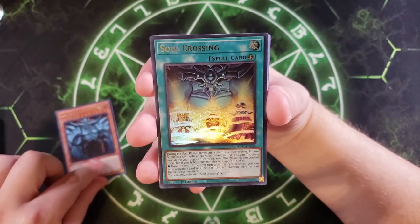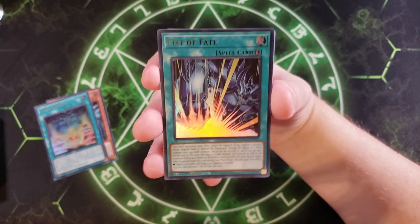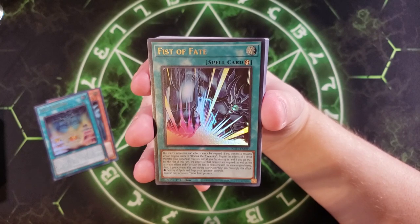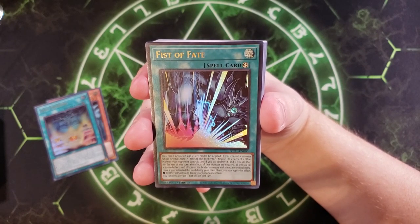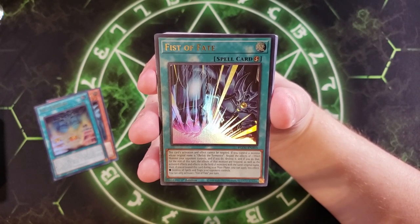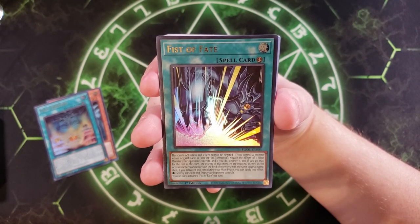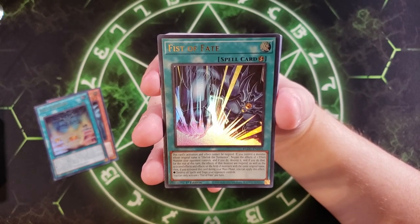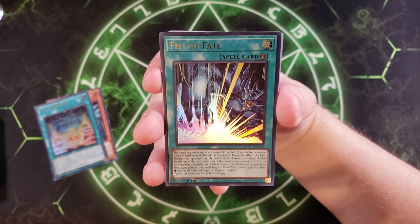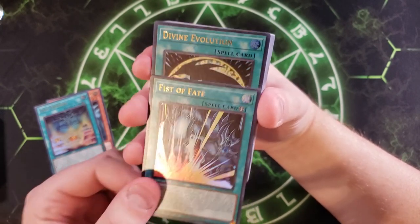You also get a copy of Soul Crossing, which is pretty good to include here. We also get Obelisk's actual signature attack — Fist of Fate — which is a very awesome card. This card's activation and effects cannot be negated if you control a monster whose original name is Obelisk the Tormentor. Negate the effects of one face-up monster your opponent controls, and if you do, for the rest of the turn that monster's effects are negated along with monsters of the same original name. If activated during your main phase, you can also destroy all spells and traps your opponent controls — basically a falcon punch for a single monster.